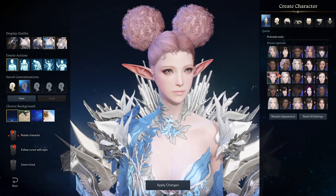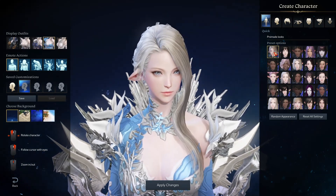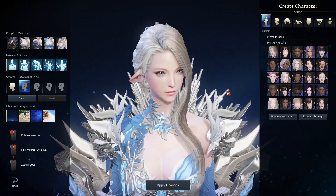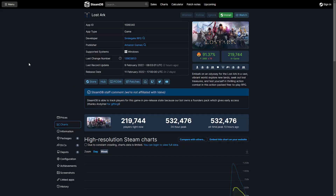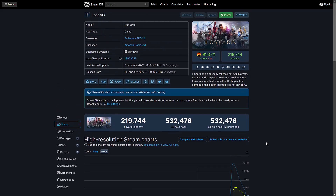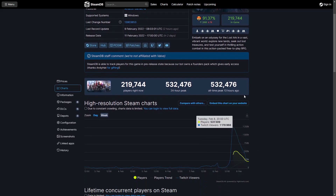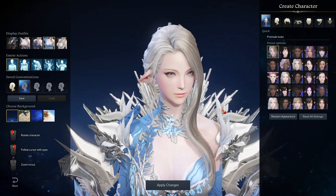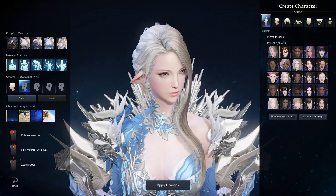There are pre-made looks for those not too fussed about creating their character. Another big thing — if you want to reserve a unique name, you'd want to rush through character creation. Looking at the player count, this game already had a peak of 531,000 players at 20 UTC and it's not even free to play yet. With over a million characters already created, names are going to be quite limited.